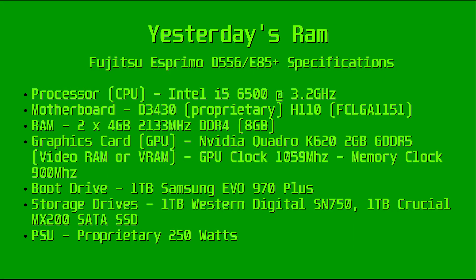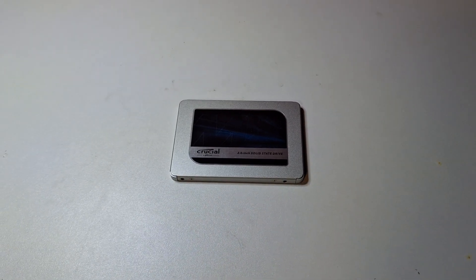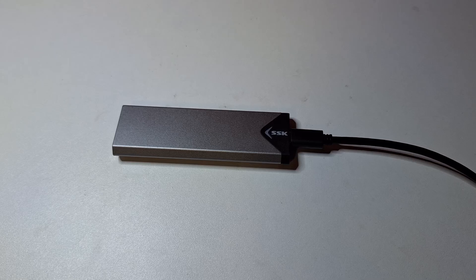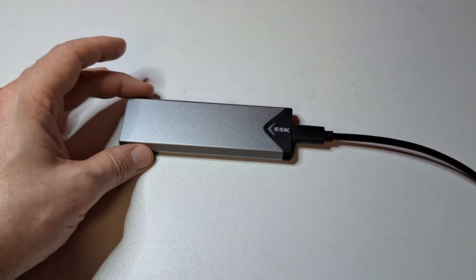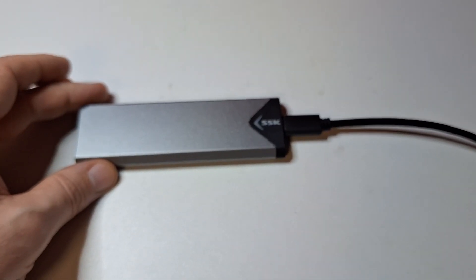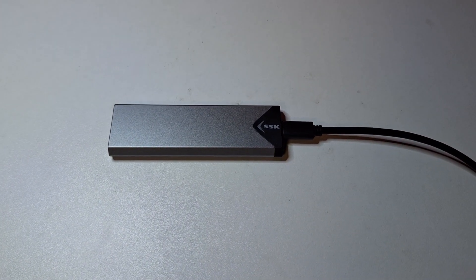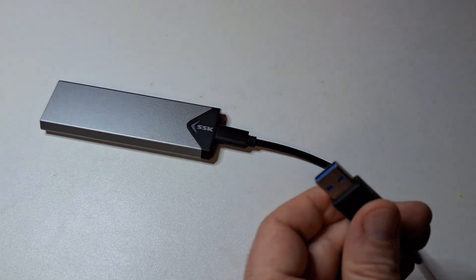Here's a quick recap of the system specs. Windows was installed on the Samsung 970 EVO Plus at all times, and I've decided to make only one change this time and do a separate video for 8 vs 16 GB of RAM. We'll be comparing the Samsung NVMe drive to other ways of adding fast storage to your system, such as a 1TB Crucial SATA SSD and an NVMe to USB 3.0 enclosure with a 1TB Western Digital SN750 NVMe drive. While not offering anywhere near the speeds of a PCIe-connected NVMe, the ability to just plug in additional storage and move it around is very convenient.